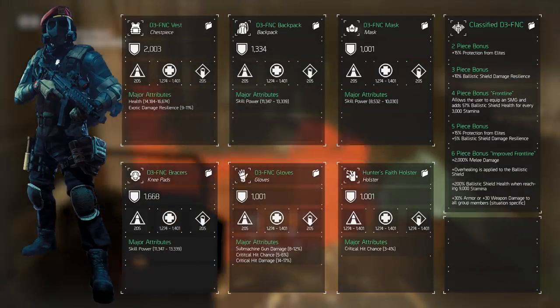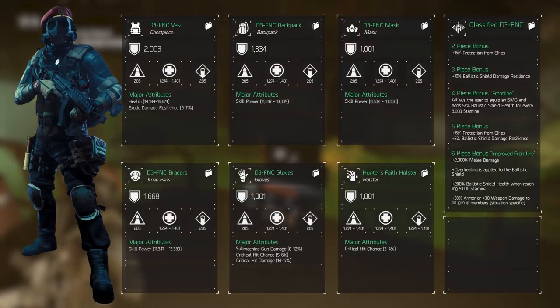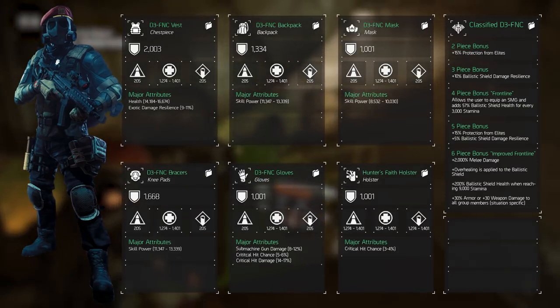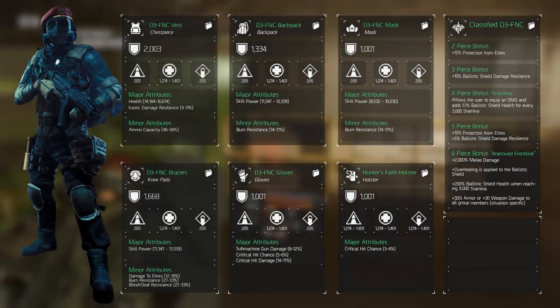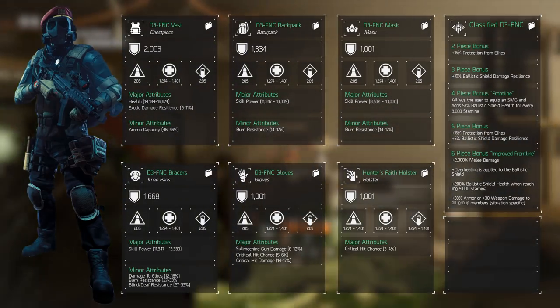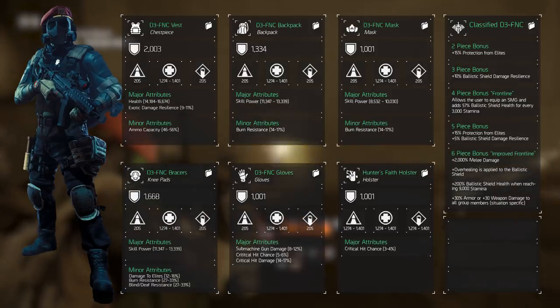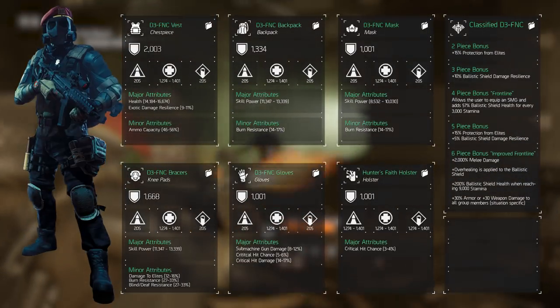The gloves are the only gear piece that can roll specific weapon damage, and here we'll be selecting submachine gun damage up to 12%, regardless of whether we play PvE or PvP. Minor attributes are a little bit simpler but still differ slightly. Using this build for PvE we'll be selecting damage versus elites, but other than that we'll have burn resistance, blind/death resistance, and ammo capacity.